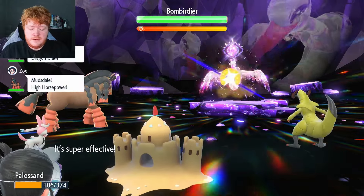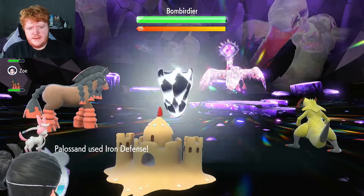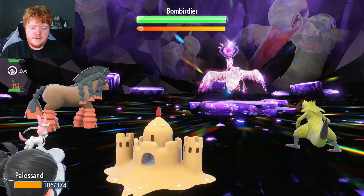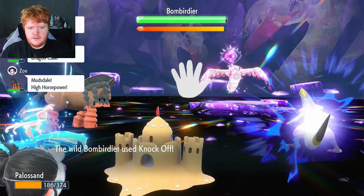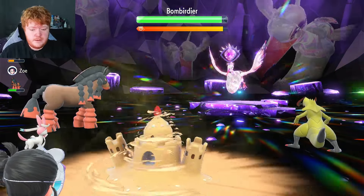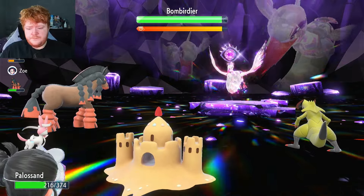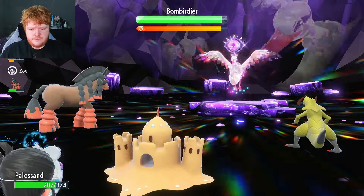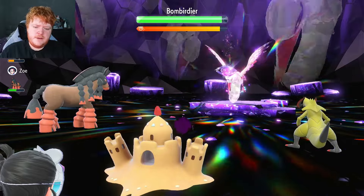We're going to use Iron Defense because it's a physical attacker. It's going to keep using Knock Off — it gets a critical hit, which is terrible. But at least we got the defense boost. This is why we have Shore Up — we're going to use it now to get back to a manageable amount of health, so if it gets another crit it won't take us out. Now we switch back to Shadow Ball — barely any damage thanks to Iron Defense.